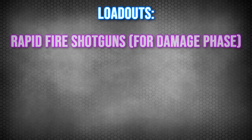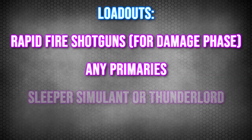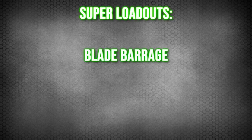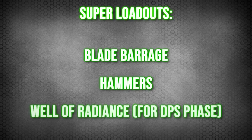For loadouts, have everyone run a rapid fire shotgun, a primary of their choice, and a Sleeper Simulant or Thunderlord. For our super loadouts, have the hunters run Blade Barrage, have the titans run hammers, and have the warlocks run Well of Radiance with Lunafaction Boots. However the only super required here is the Well of Radiance.